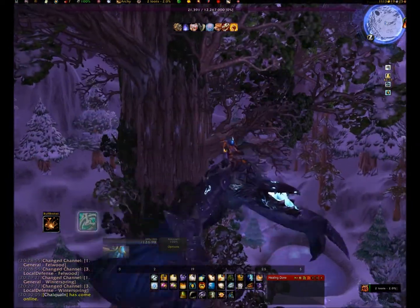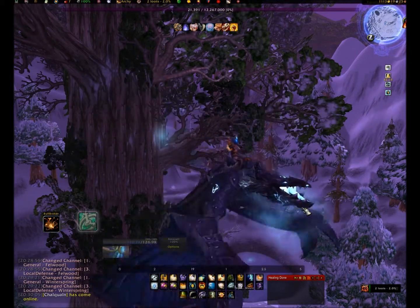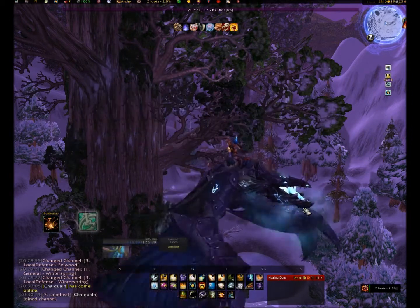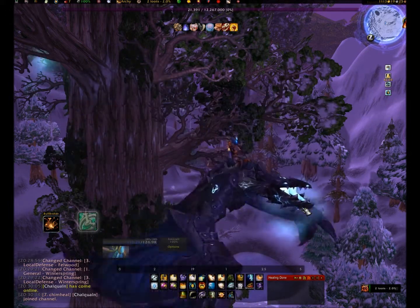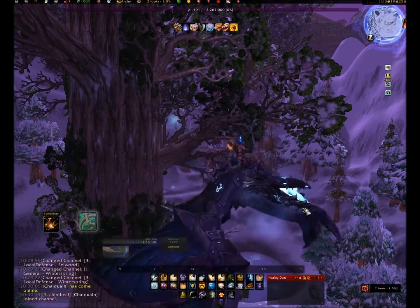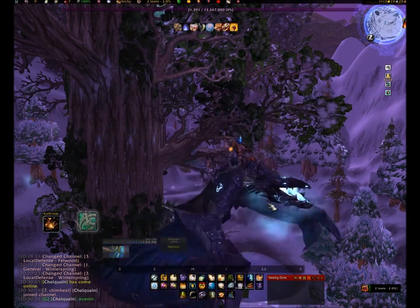Today we're going to be looking at the Azure Whelpling pet and where to get it after the Cataclysm. When the Cataclysm struck, it drove out all the blue dragons' flight in Azshara, which was originally where you used to farm for the Azure Whelpling pet. For alts and people just starting to get it now, you won't find it in Azshara anymore — it's now a low-level zone. The drop has been moved to Winterspring, and it is a zone-wide drop that can drop off any mob in Winterspring.